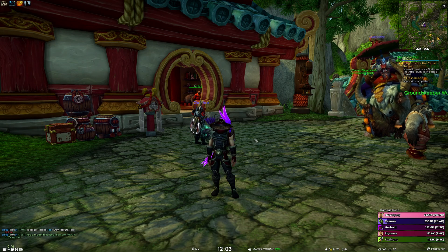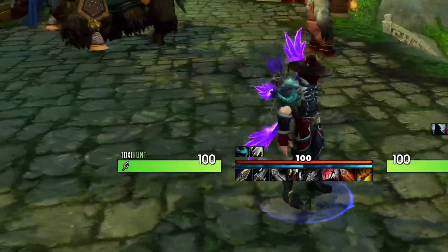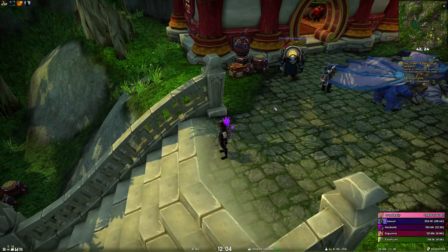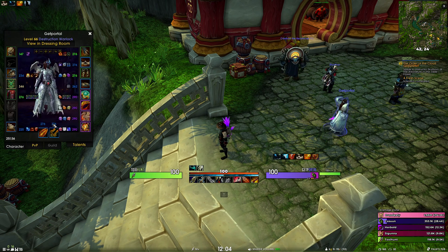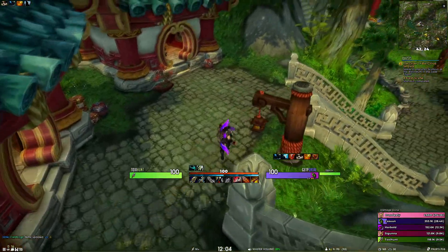Next up are profile updates. First, I've updated the default hunter's class color — the gradient part is now more saturated, sharper, and overall looks nicer. Next, I've updated the BigWigs bars positions — they should be slightly better now because they're anchored relatively to your unit frames or your details.